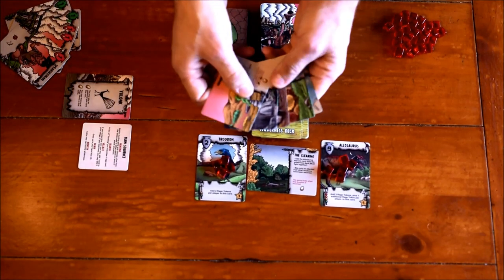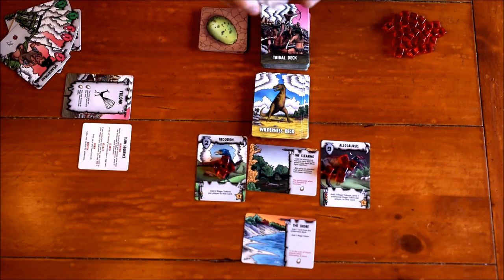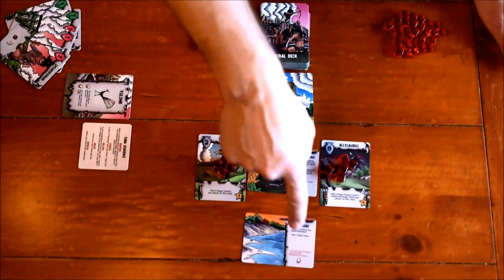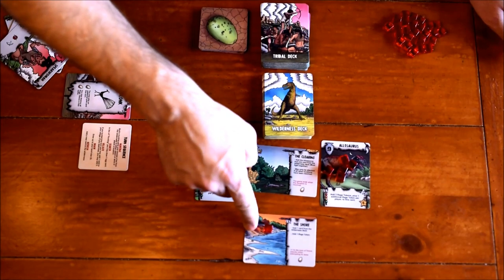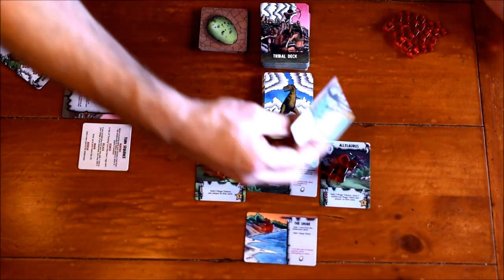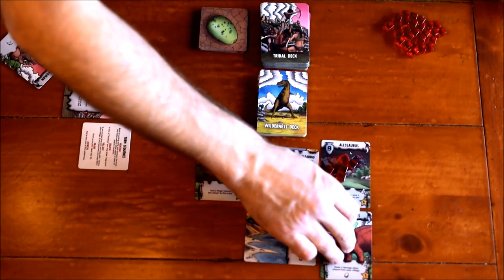You take the other five remaining locations, flip them upside down, shuffle them, and add one at random. We got the Shore. The other locations are shuffled back into the wilderness deck. You then read what the Shore location card says: add one card from the wilderness deck and add one rage token. That's not too difficult. We draw a card for it and get a Triceratops.